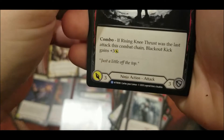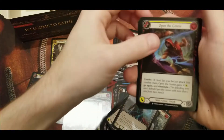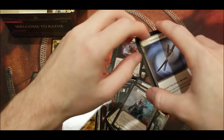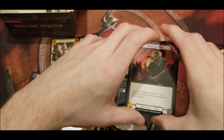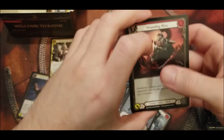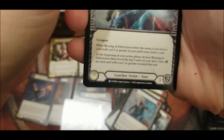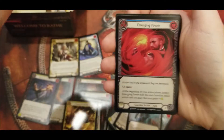With this box anything's possible. Another rare Blessing of Deliverance. Second to last pack — Dorinthia, do me good. This is the Tunic pack, I'm calling it right now. Please let this be it — I just want to pull it so I can stop opening all this product. Another rare Bear Jean Beatdown, after that foil common Emerging Power.